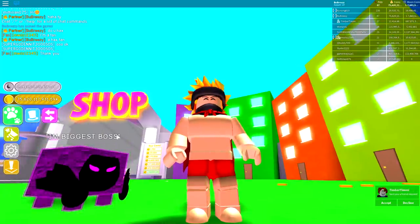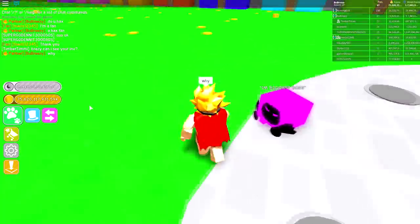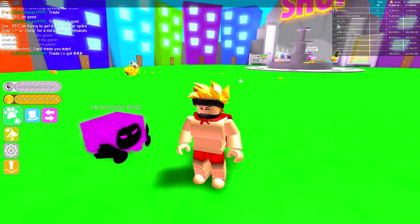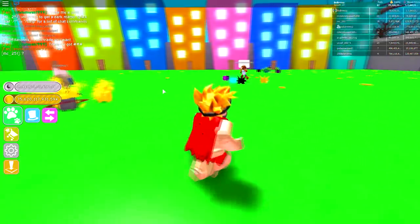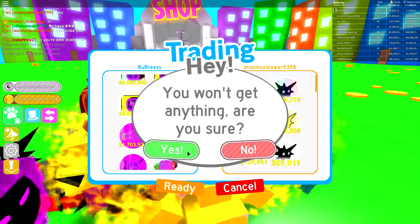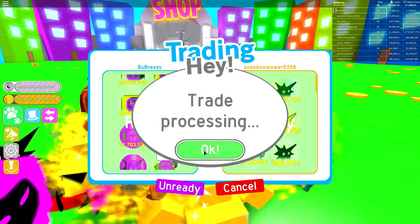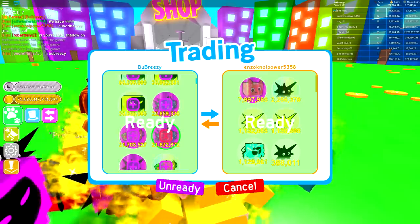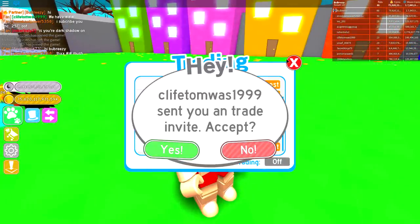Oh wait, there he is. Somebody called Timber Tim wants to see my inventory - why? Every single game I've joined, this weird computer keeps following me. This guy asked specifically for a dark matter hydra, so that is exactly what he's going to get. His comment basically said 'chum chum is a dum dum' - and that's true, so he's getting a rainbow hydra.